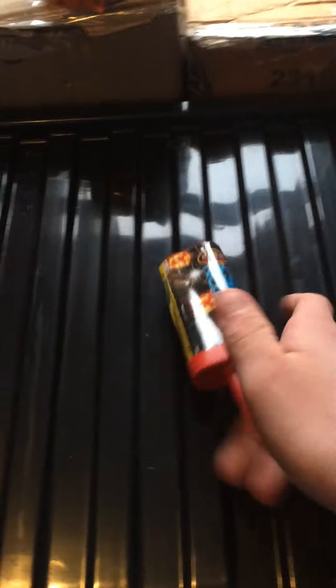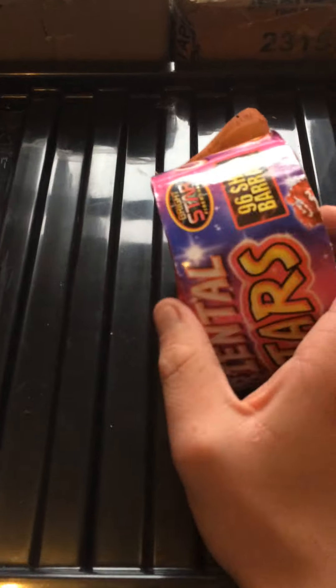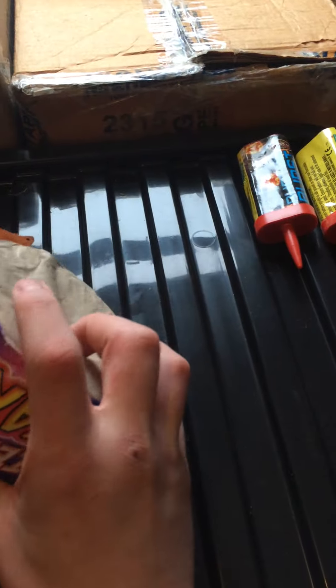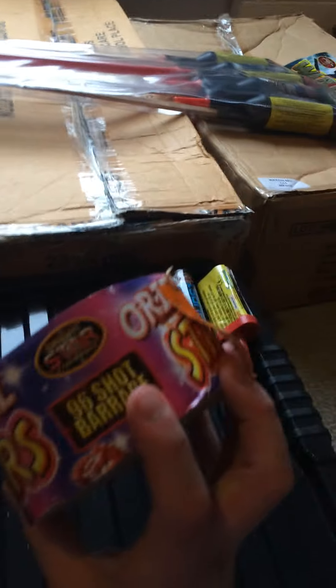I'll just put the fountains on here. Got three proton bombs — let one off the other night just to test that. Little shot tubes, I've got two of them. Went and got these little oriental stars, $2.99 — wasn't bad. I'm a bit unhappy because you can see it pushing from side to side, up and down. But hopefully it doesn't go wrong.